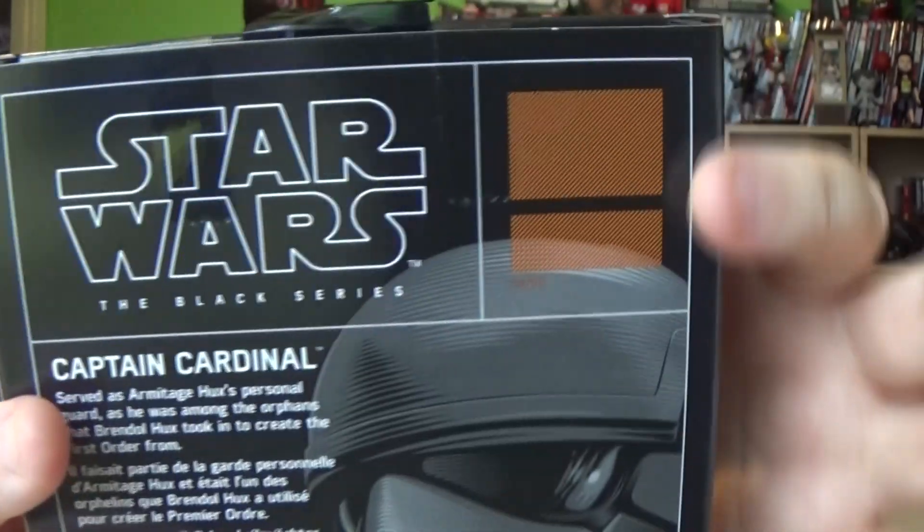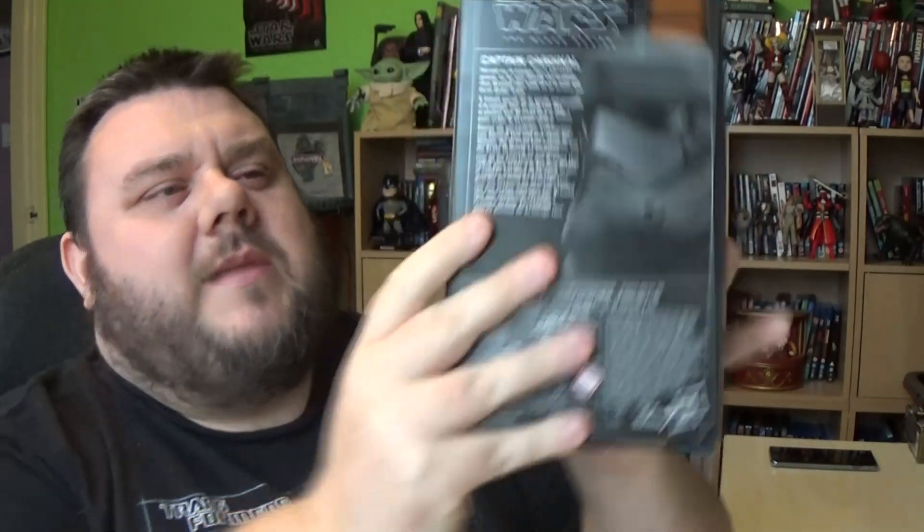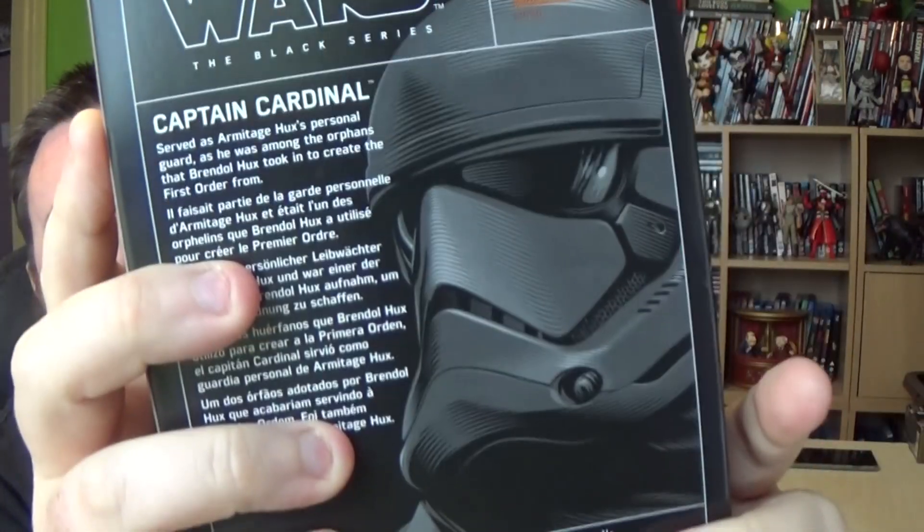I can see on the back of the packaging it doesn't have a designation — that's because this is from the separate line, but they have given us a nice separate side panel here. So when you put them together in your collection, you'll see these all belong together and they don't have series numbers. It does have the figure on the back, a nice artist rendering with a little write-up which states he served as Armitage Hux's personal guard, as he was among the orphans that Brendan Hux took in to create the First Order.